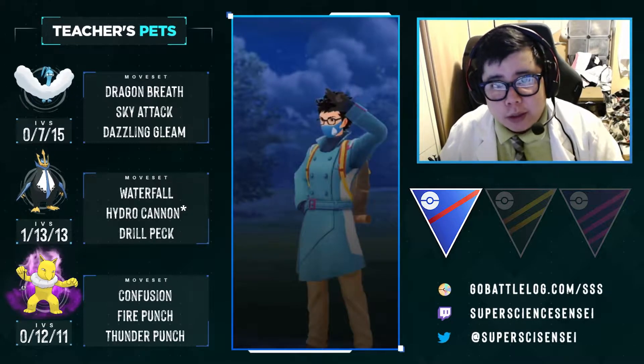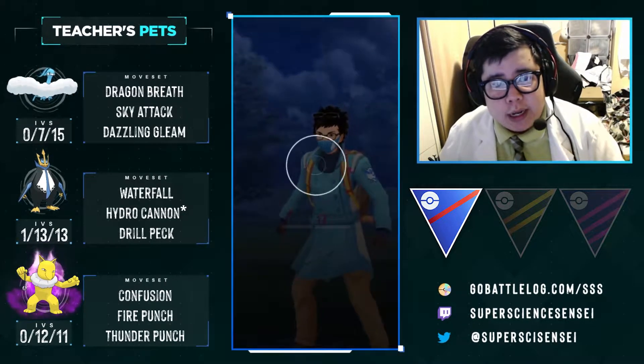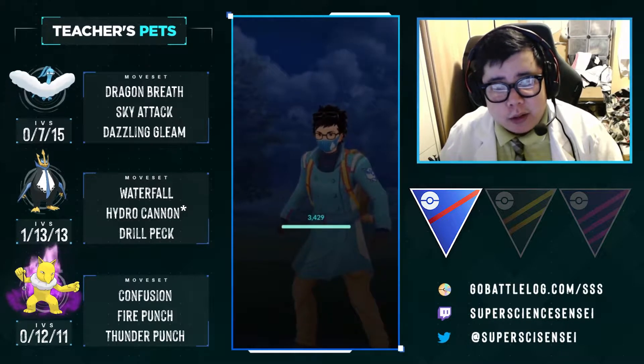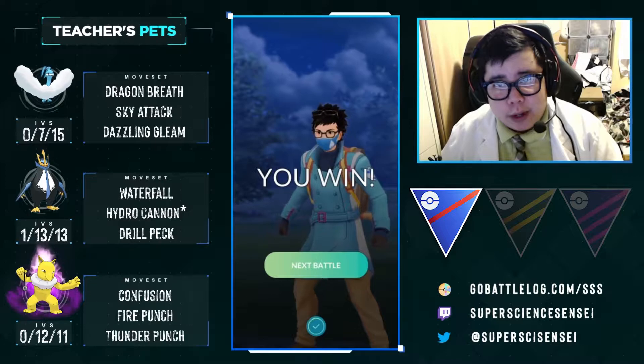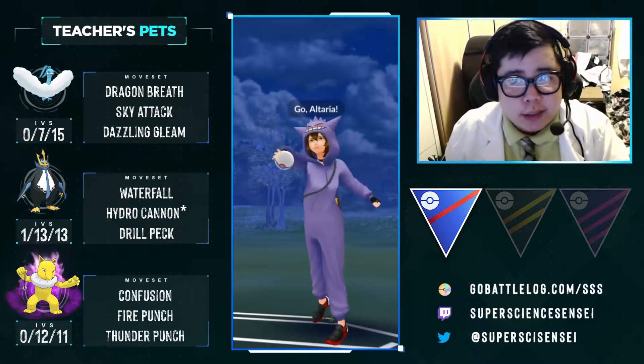The strength of Empoleon really was shown there — how it doesn't take any damage from that Alolan Ninetales whether it's Charm or not. It can just kind of farm down and threaten with Hydro Cannons. Okay, into the next match.